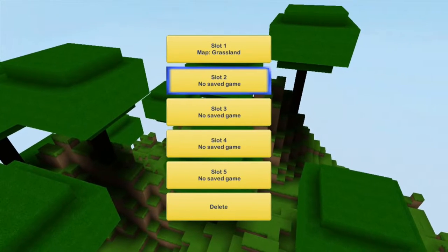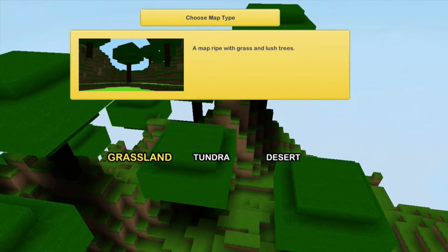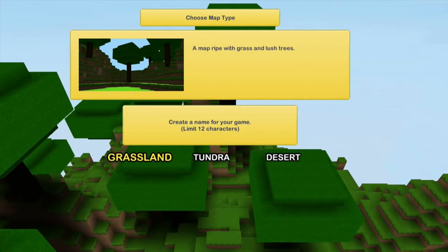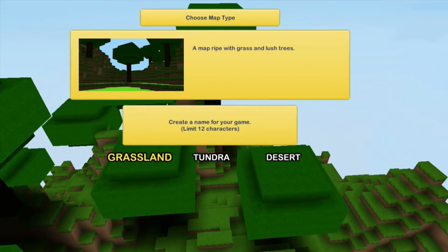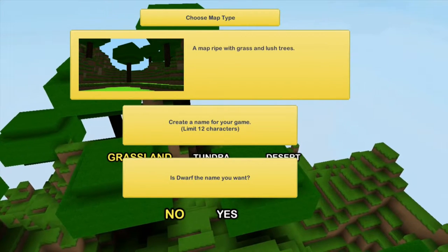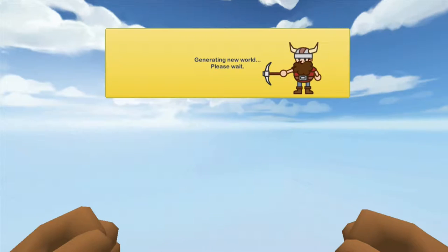Let's go to slot two because I already have a slot one. Let's choose Grassland, and create a name for your game — the default is Dwarf, so I'll just go with that. That's the name of my whole new world. There seem to be some cloud textures, so it's not just a solid blue sky.